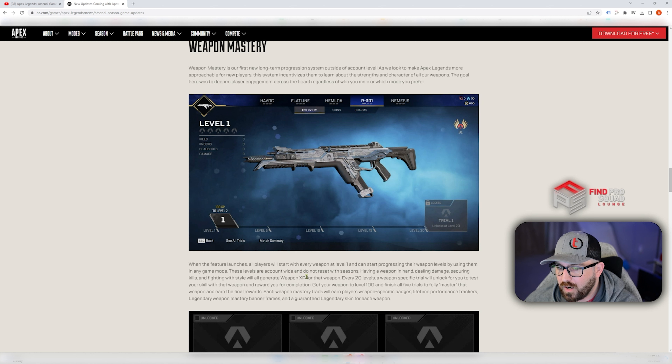These levels are account-wide and do not reset with seasons. Having a weapon in hand, dealing damage, and fighting with style will all generate weapon XP. Every 20 levels, a weapon-specific trial will unlock to test your skill and reward you for completion. Get your weapon to level 100 and finish all five trials to fully master that weapon and earn the final rewards.